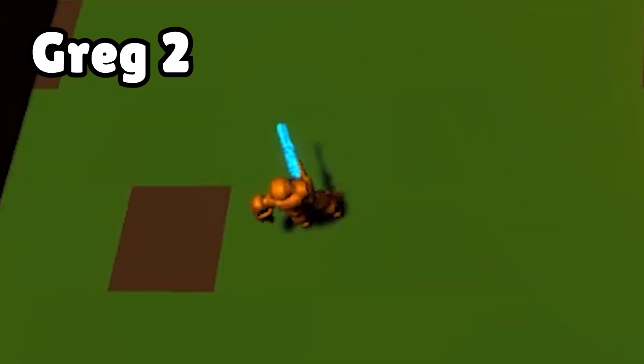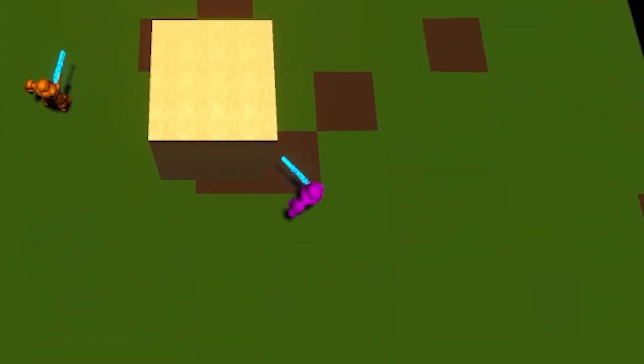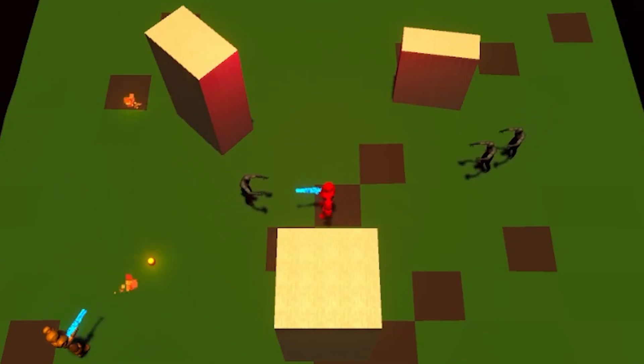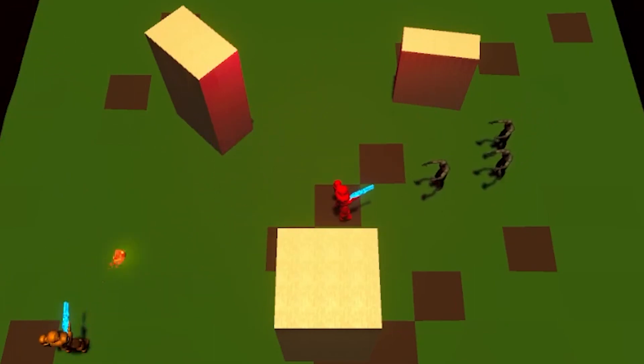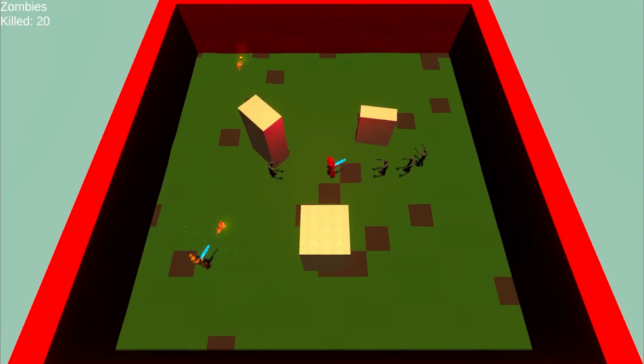So we have Greg 1, Greg 2, and Chad. Where is Chad? Well, I guess we have only Greg 1 and Greg 2, and it seems like they are still using their old strategies, even though the map is a little bit bigger than the previous one. As always, Greg 1 is trying to keep his position in the middle while Greg 2 is hovering his back from the corner. Greg 1 is slowly pushed to the top of the map, and now we can see about half of the zombies go up to Greg and half of them go down to Greg.